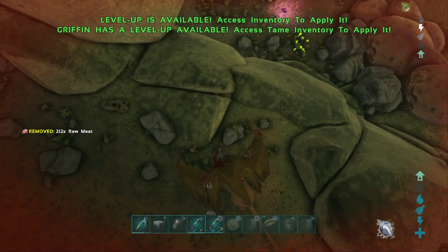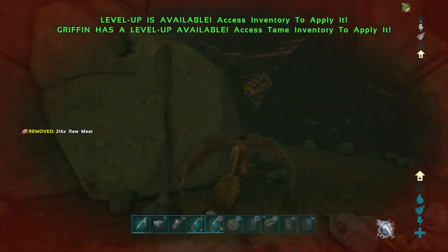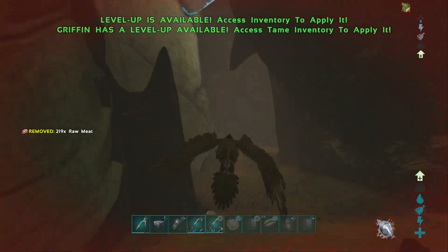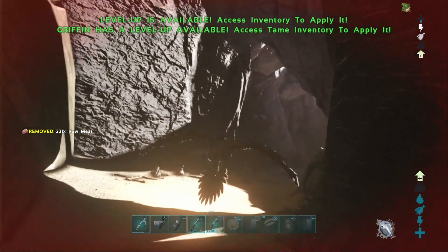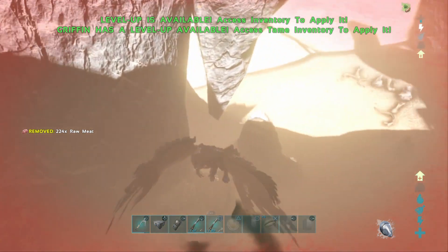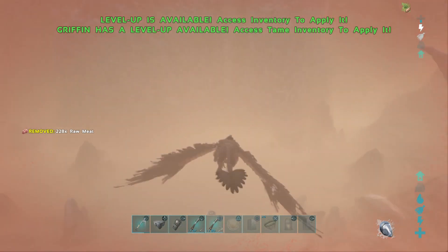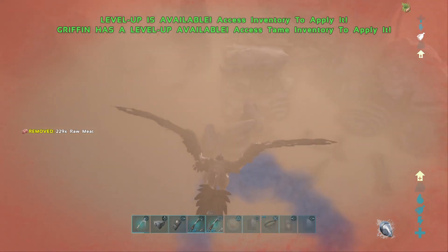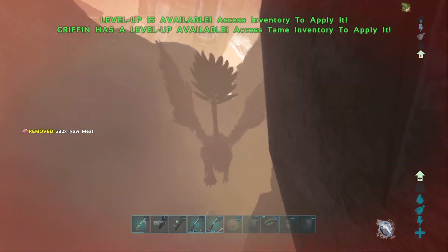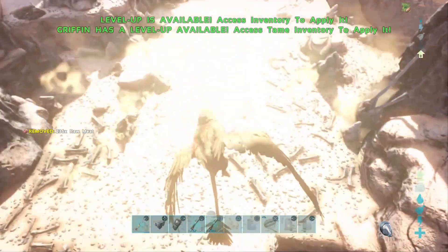All you want to do is climb up there with your climbing picks. I would show you but every time I get off my griffin I glitch through the ground, so I'm not going to be doing that today. But basically you want to climb up here, keep on climbing, and this is basically the surface. You want to climb this large wall — should be pretty reasonable with picks — and then you come out here.